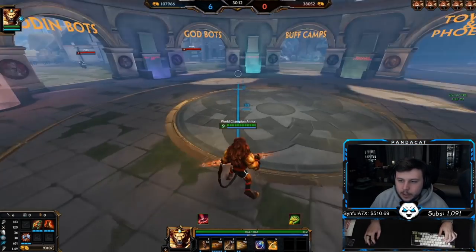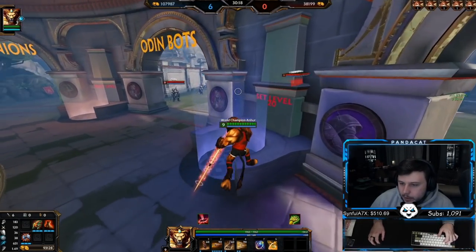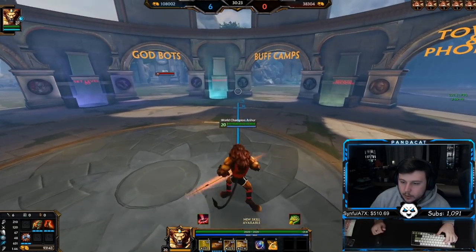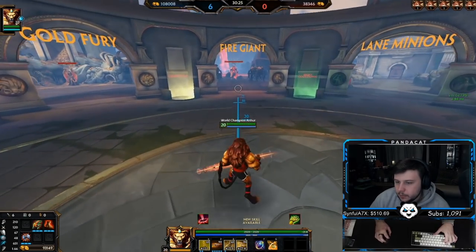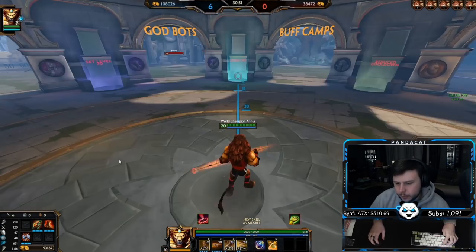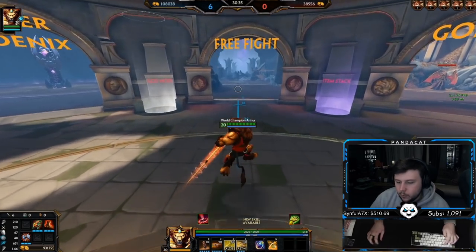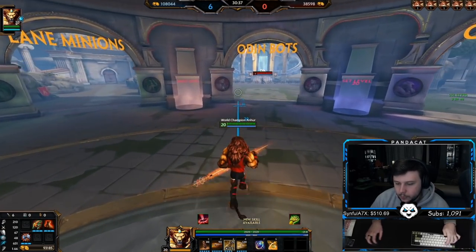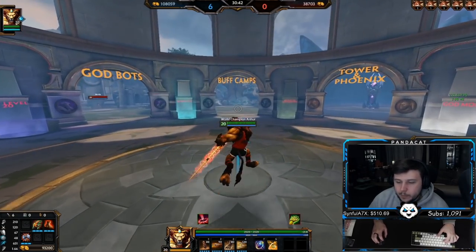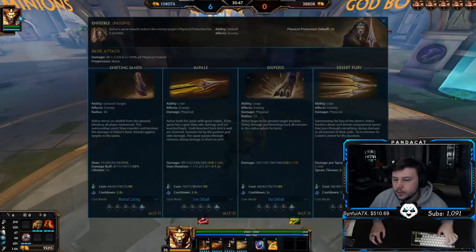After maxing the two, I almost always max the one next — not the three, unless you're very jump-heavy. The one buffs damage and slow percentage, which is great for confirming ults and chasing or escaping. Put as many points into the ult as possible, then finish the one, then finish the three. The leveling order is: two primarily, then one, then four, then three. The jump is nice but doesn't really need levels.